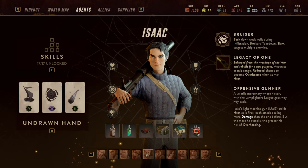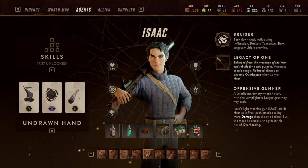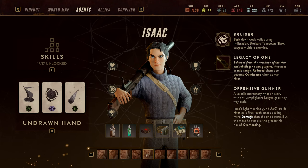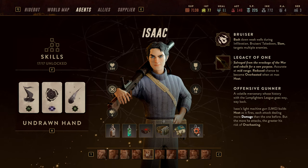Hello and welcome back to Lempliger's League. My name is Saiken and today we're going to continue the guides to each of the agents. Today we're going to take a look at Isaac.